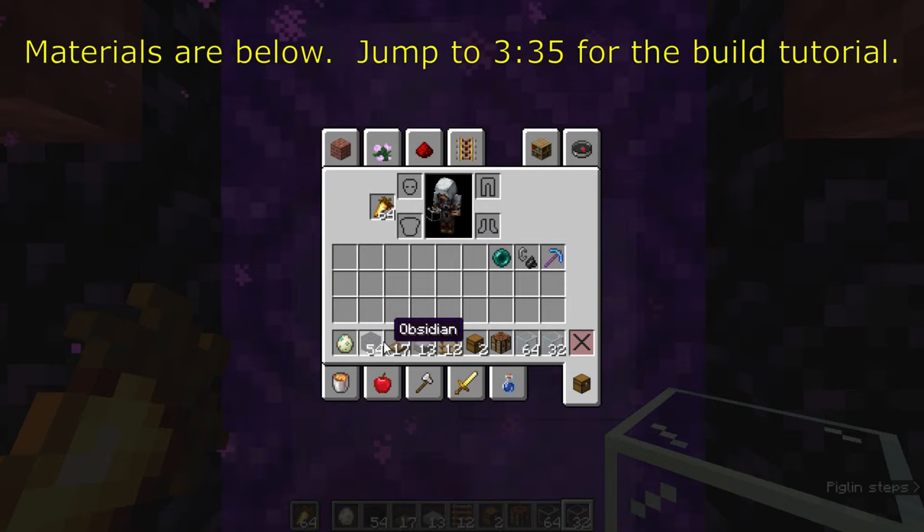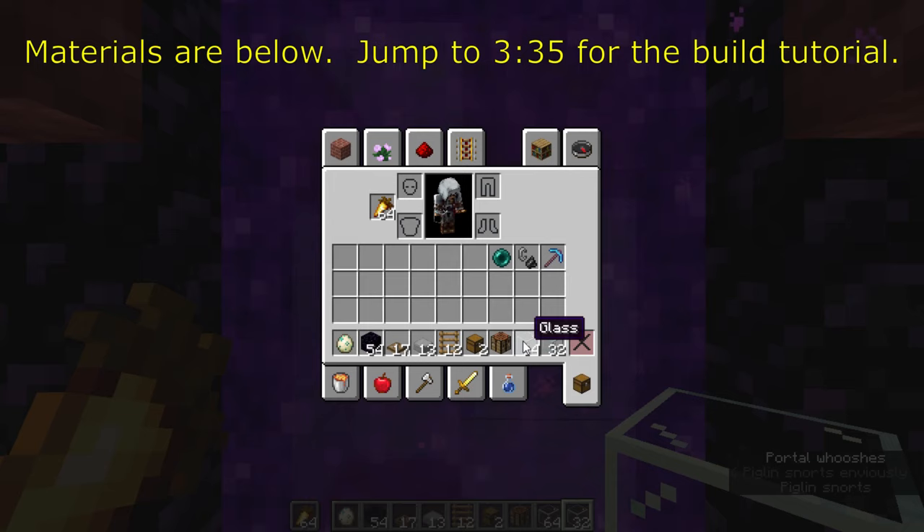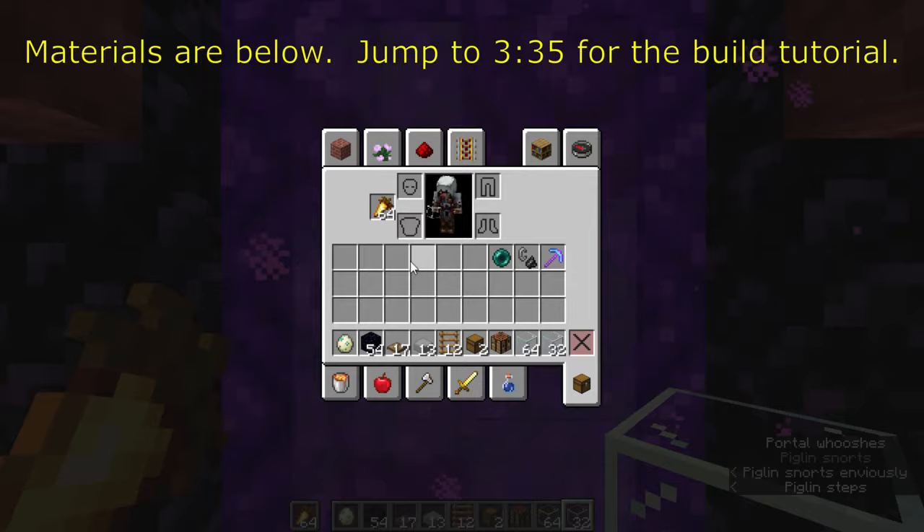What you see on screen is the full list of everything that you'll need before starting this build — yes, this is the complete list. You'll need one turtle egg that you can collect by using Silk Touch after breeding turtles with seagrass, and everything else is pretty basic. For auxiliary materials, you'll need an ender pearl to get to the nether roof, flint and steel to activate portals, a decent pickaxe, and some food.